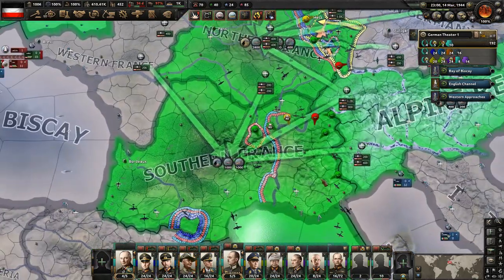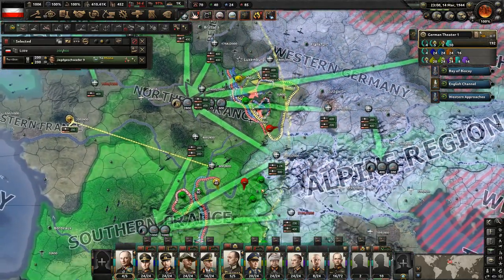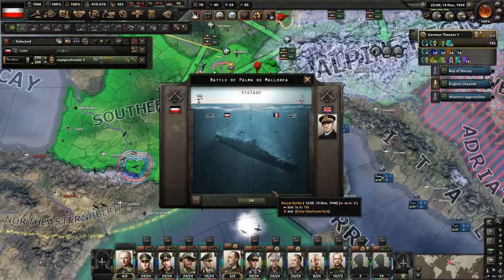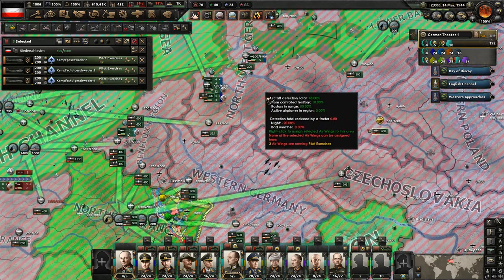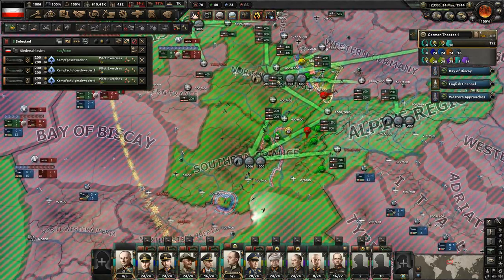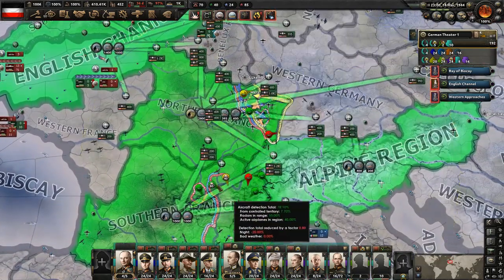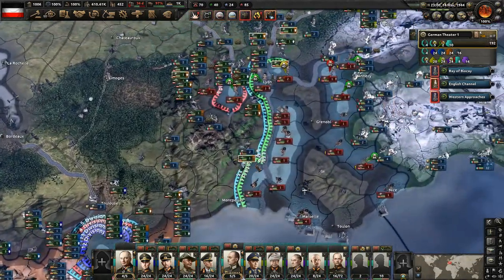We might want to move this guy over here. We still need a lot of planes there, so we should probably keep them there. But we have a lot of air bases that have opened up here. I think we have some planes over here - they're training up. These are all tactical bombers as well, training up, so we could put them on bombing duty. I think we'll just let them train, get their experience up. We got the ones that are far away moved over here.